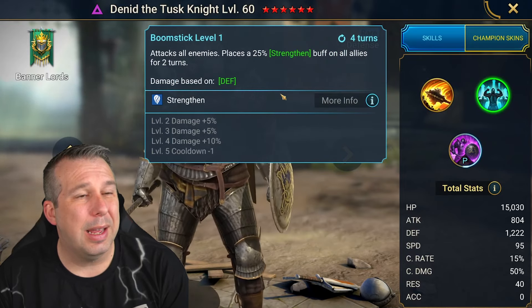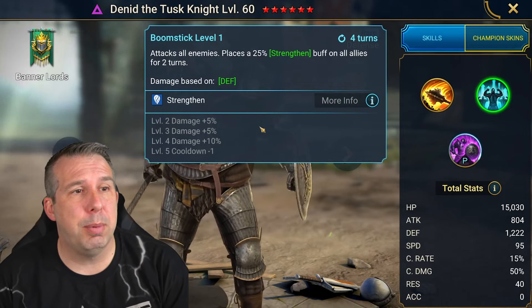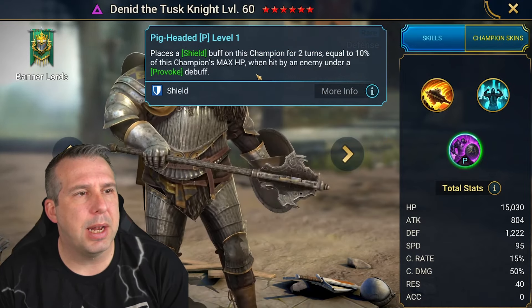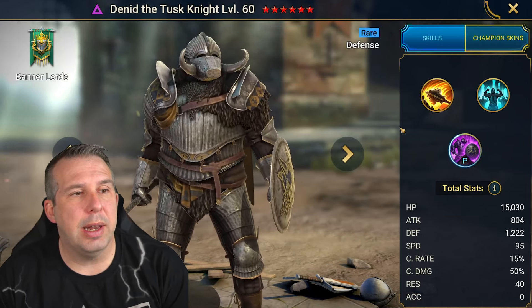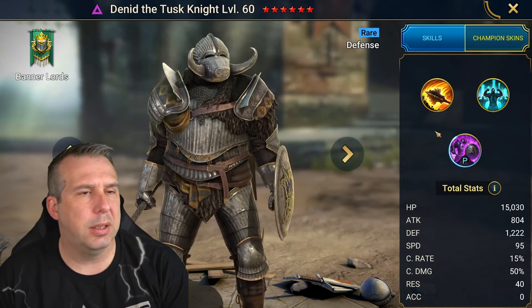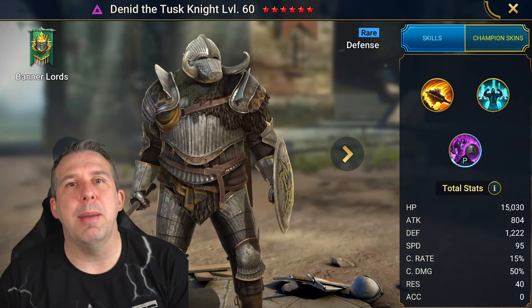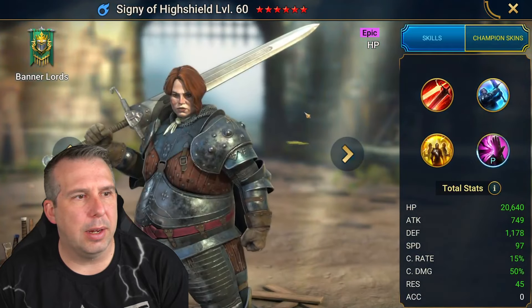There's an AOE skill giving Strengthen to your team, which is pretty juicy for a rare honestly. That books to a three-turn and it lasts for two turns - that's actually good for a rare. Then he places a shield on himself for two turns equal to 10% of his max HP when hit by an enemy under Provoke. So he's kind of like an entry-level Hydra provoker whilst helping you stay alive, but there's not a lot going on with that kit. A new void rare in the pool - not saying skip a fusion for this guy.